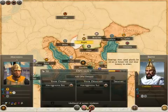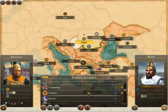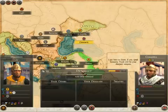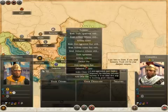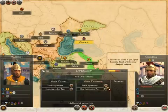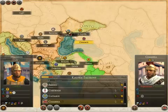Nope. Non-aggression — nope. Carthage, we don't have an interest in. Let's see about a non-aggression pact. Moderate. Trade agreement — low. Both together? No. Alright, so they're not fans of us.